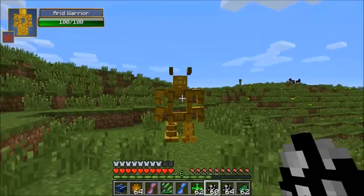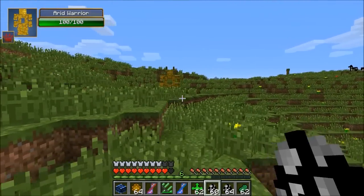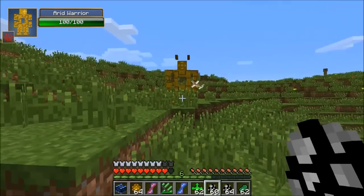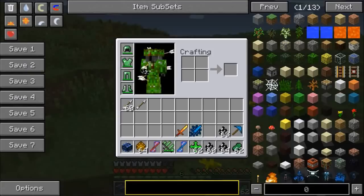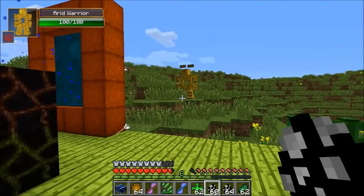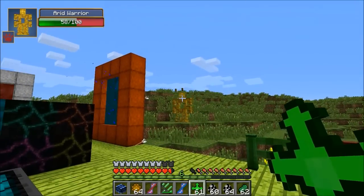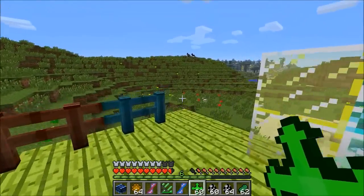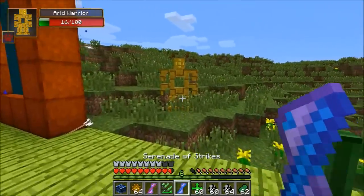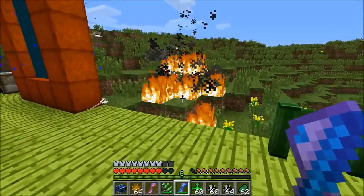Now we're going to spawn in the Arid Warrior. He's got 100 health and attacks extremely quickly at range, dealing half a heart of damage each time. You could easily be killed — keep in mind I have the best armor in the whole game. If you throw one of the Halite Slicers at him — 42 damage — but keep in mind they drop off a boss so you can't get them too easily. Lightning strike — that is a sick move, and we have killed him.